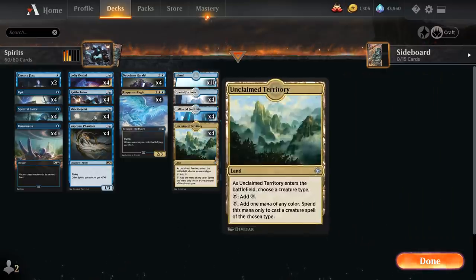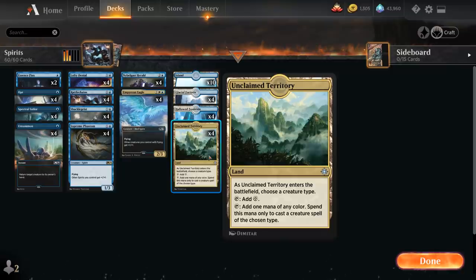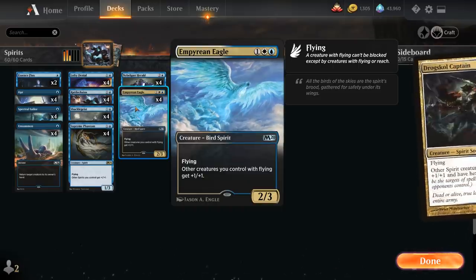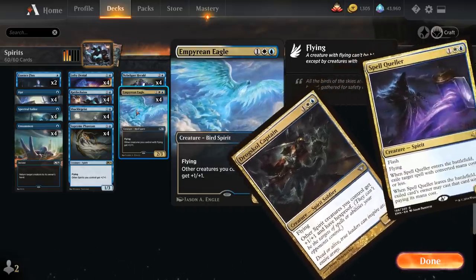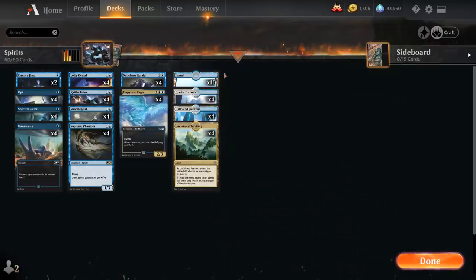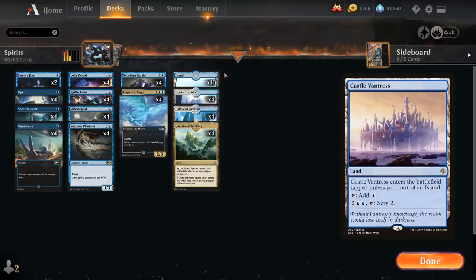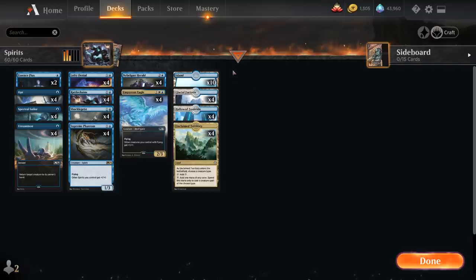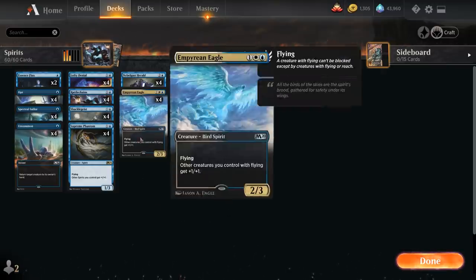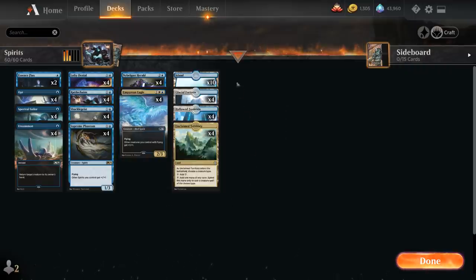That's pretty much the entire deck. We've got four Unclaimed Territory in the mana base, which helps with mana fixing for Empyrean Eagle — the only white card in the deck. Then four Hallowed Fountain, four Glacial Fortress, and ten Islands. Could also consider a couple of Castle Vantress, but I haven't found it necessary, especially with mana sinks like Spectral Sailor. The mana base is nice and smooth — we don't have to take damage except for Hallowed Fountain. That's one of the advantages of this two-color deck: we're only splashing a little white and we're almost a mono-blue deck otherwise.